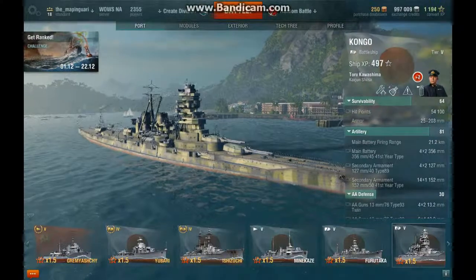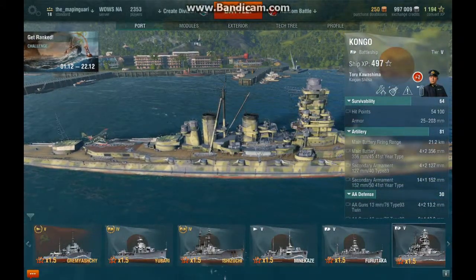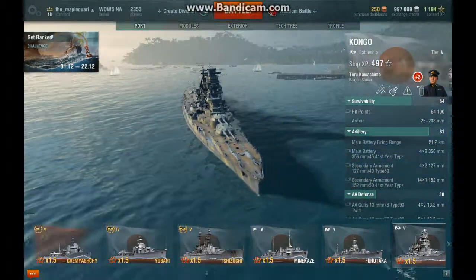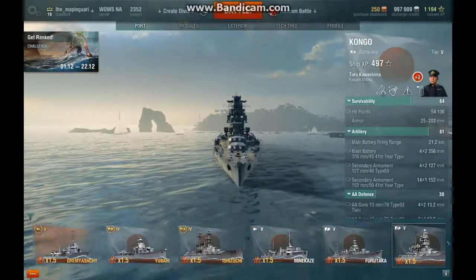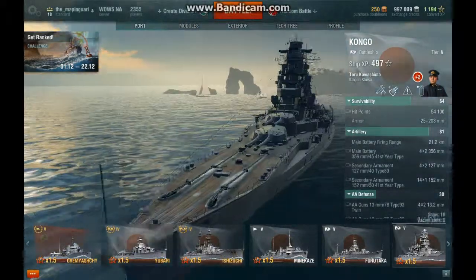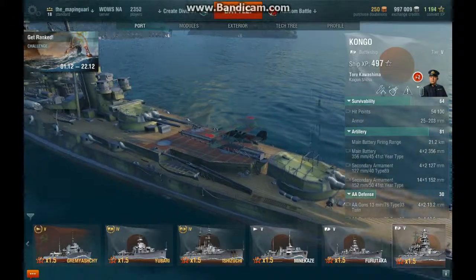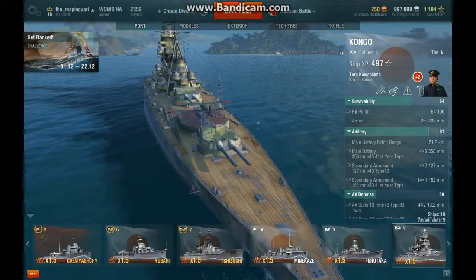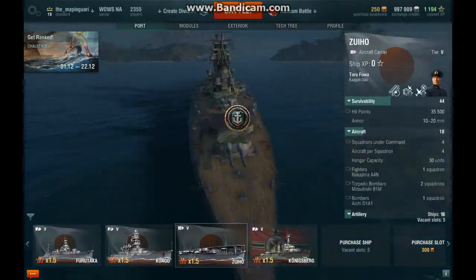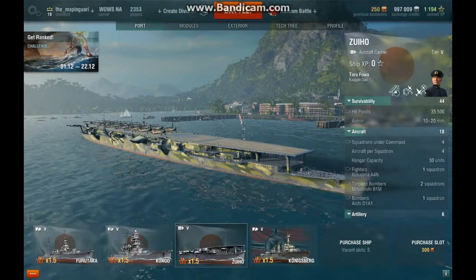And then there's the Kongo — the Mighty Mighty Kongo — a beautiful ship with all of its 14-inch guns. I don't really like the accuracy of these 14-inch guns, which I know are improved on the Fuso. The accuracy on these guns is just crap. I do have her fully upgraded with AA and stuff, so she will knock out a Tier 4 aircraft carrier flight really easily.